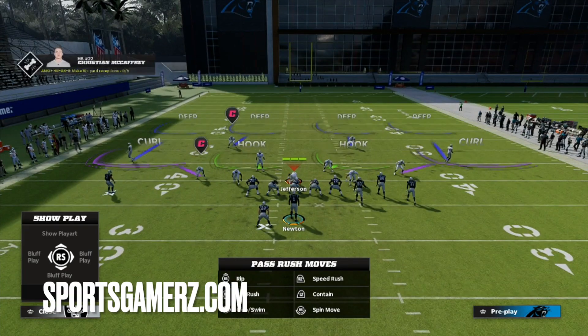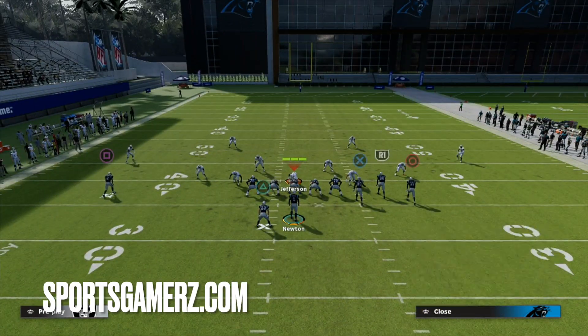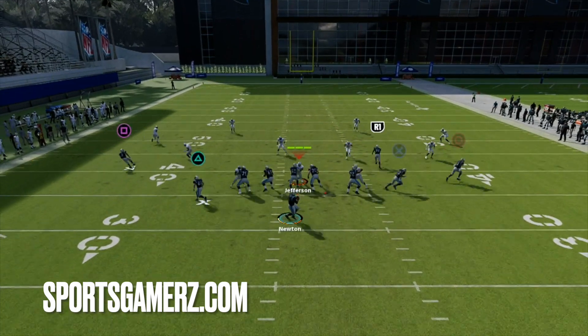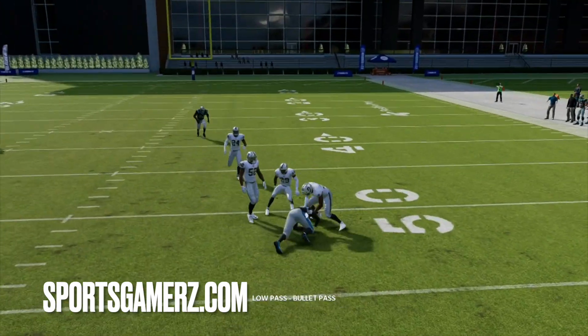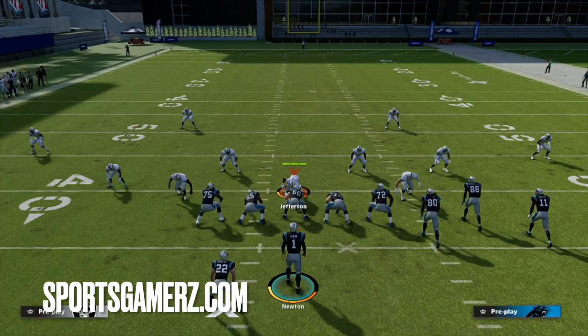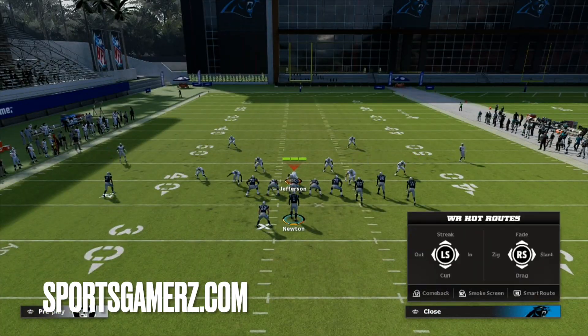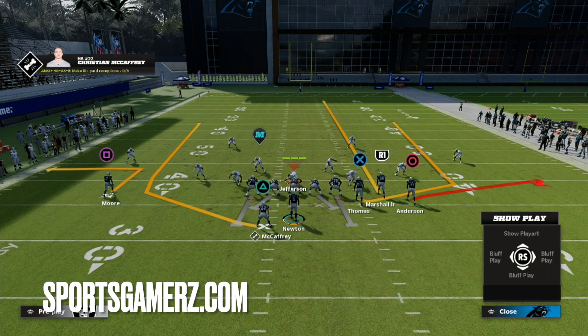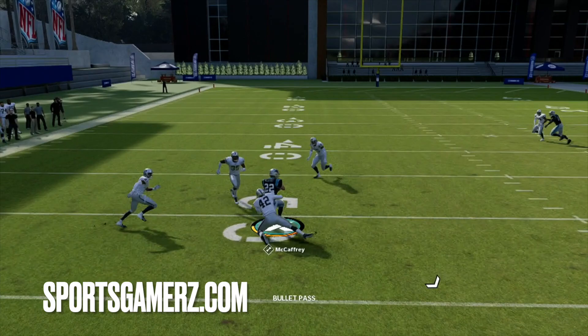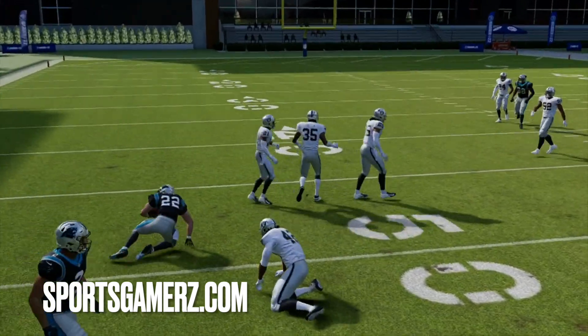Lastly, let's look at Cover 4. Cover 4 Drop is honestly one of the worst coverages you can run in the game — if not the worst. The same thing is going to happen: you can hit the low ball each and every time. All you have to do is wait for that soft spot in the defense and throw it in there. It's just a timing throw, nothing crazy, and sometimes you don't even have to low ball it.